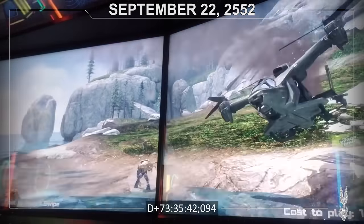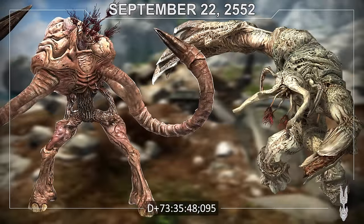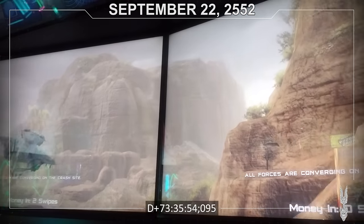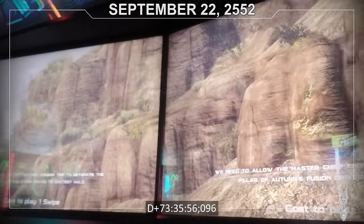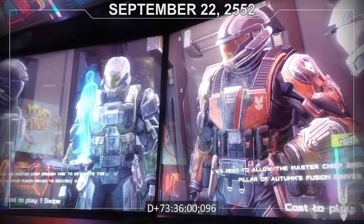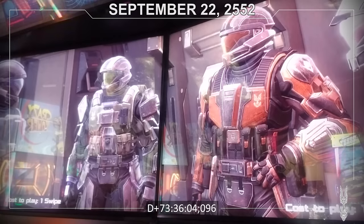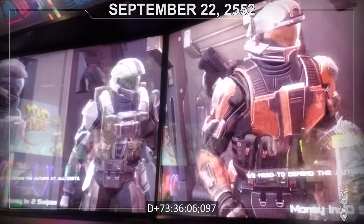Meanwhile, Fireteam Raven's damaged transport crashes on a remote island on the ring, and the team has to fight off waves of Flood — including Flood pure forms that had been held in stasis since the days of the Forerunner-Flood War. Eventually they're evacuated, at which point they're asked to hold off a Covenant assault on the Pillar of Autumn's crash site. They, along with a small number of Marine forces, will have to buy enough time for the Master Chief to detonate the Autumn's fusion reactor and destroy Halo. It's a one-way mission, and they all know it. Raven valiantly accepts.